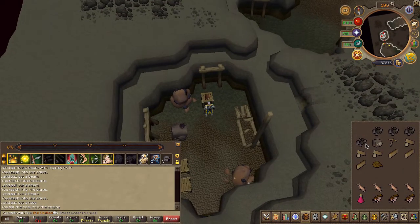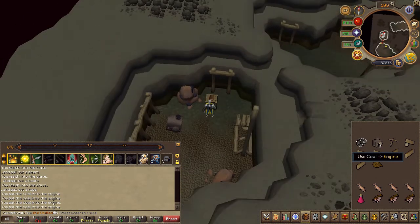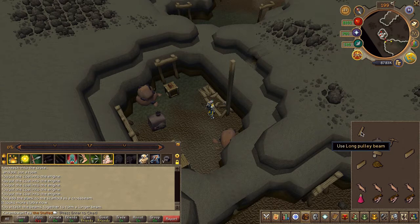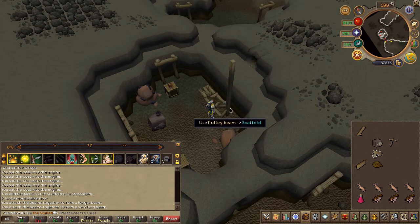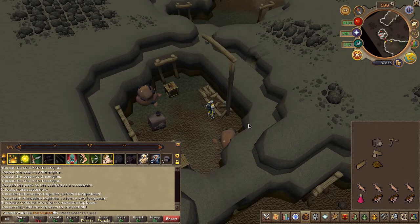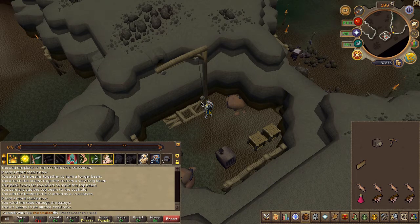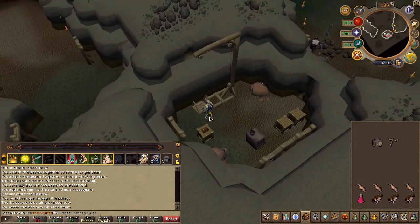Use your five-coal on the engine. Then use your beam on the pulley beam to get a long pulley beam. To get an even longer one, use your pulley beam that you just created on the scaffolding. Use your second pulley on the scaffold, then use your rope on that scaffolding. Use the third beam on the platform on the north side — be a little careful with your clicks here. Then use the engine with the coal on the platform.